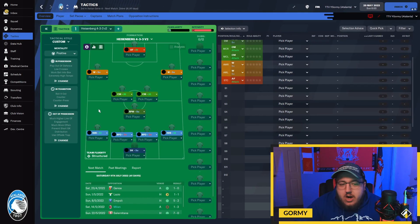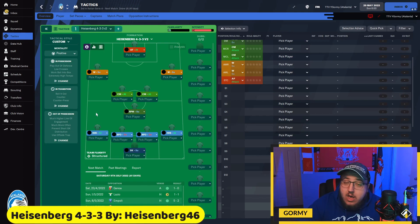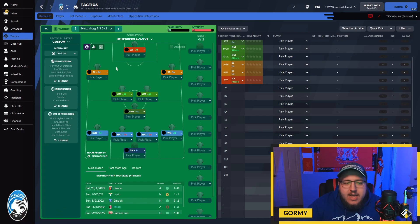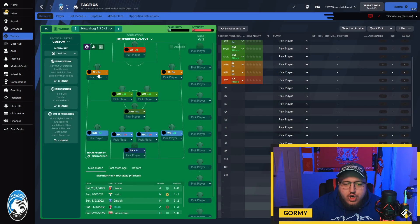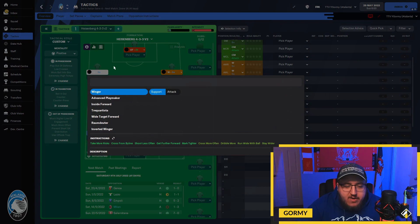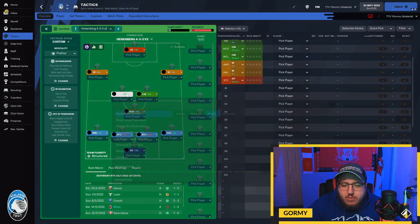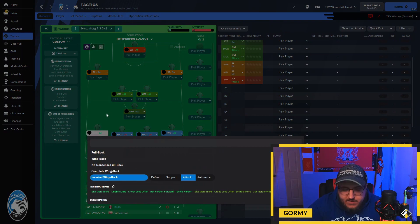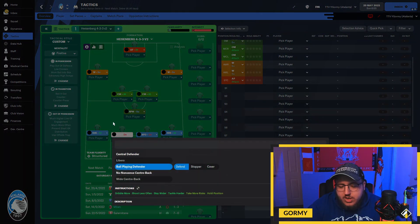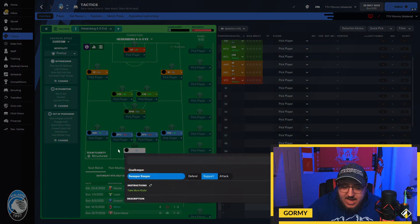Coming in third is the Heisenberg 433, which really impressed me. It starts with an advanced forward on attack up top with take more risks, dribble more, shoot less often, and tackle harder. Two wingers on support on either side have take more risks, cross from byline, shoot less often, get further forward, and mark tighter. Two central midfielders on attack have take more risks, dribble more, shoot less often, move into channels, tackle harder, and mark tighter. There's a roaming playmaker on support — an underrated role — with dribble more, shoot less often, move into channels, and tackle harder. The inverted wingbacks on attack have take more risks, dribble more, shoot less often, get further forward, and tackle harder. Ball-playing defenders on defend have dribble more, shoot less often, stay wider, and tackle harder. The sweeper keeper on support is left as is.